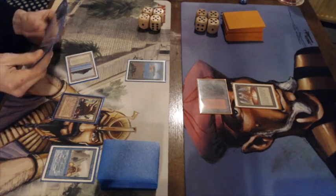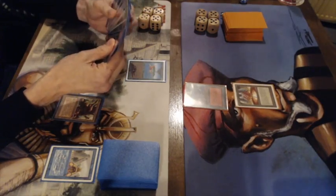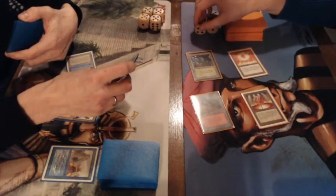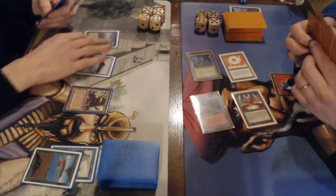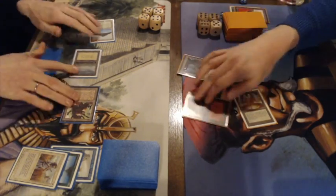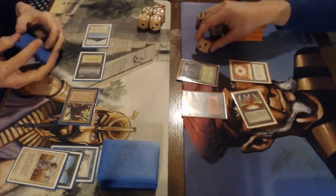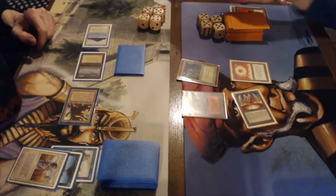There's a Mishra's Factory, then Birds of Paradise — nice Birds with that Markpool signature. Then a Forest, tapping for a Soul Ring — a lot of ramping going on. Frank plays a Hurricane for one, killing the Birds, and also playing a Serendib Efreet. Personally I maybe would have just gone all out with the Hurricane for more damage. After that quick Swords to Plowshares, Frank is losing life.